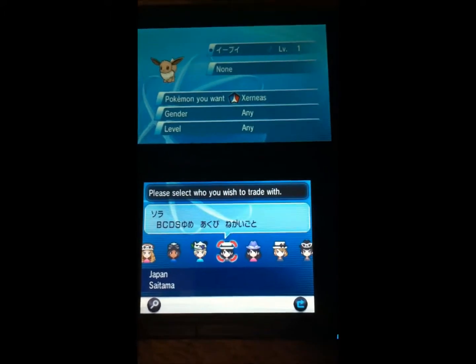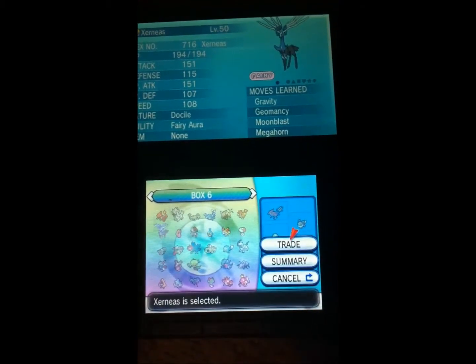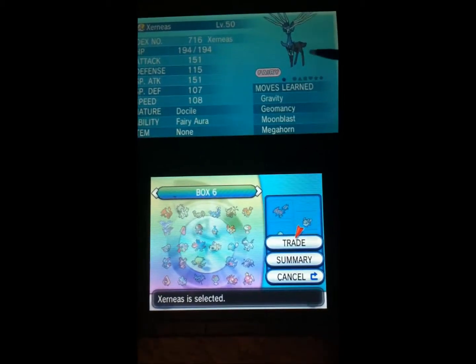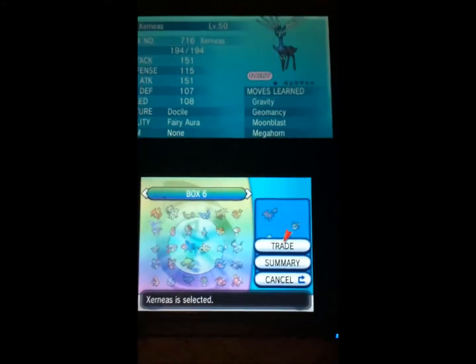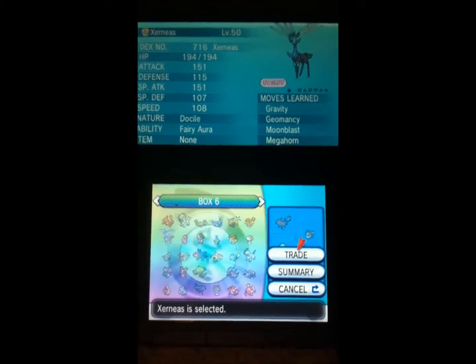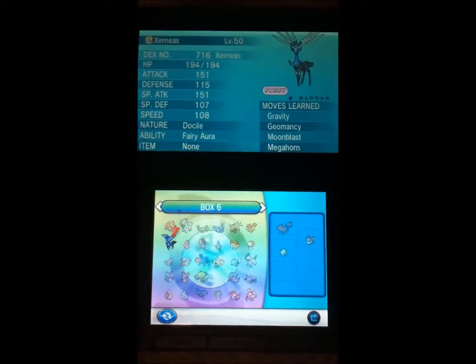Xerneas — this is a Pokemon which I actually have. So I go in and I want to trade. If I hit Trade, it will trade away my Xerneas for the Eevee. Now, I have no way of knowing if the Eevee has the ability I want, and if it's going to actually be what I'm looking for in this trade. And once I've traded it, I can't get it back. So I'm not going to do that, because it's ridiculous.